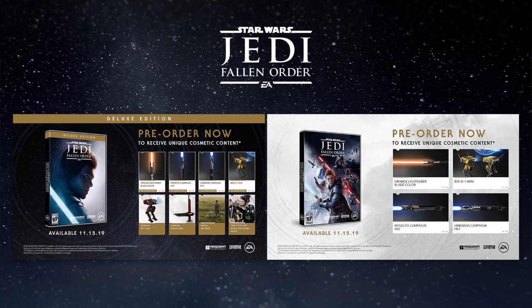The Deluxe Edition comes with an orange lightsaber blade color, a Maegito campaign hilt, an Umbaran campaign hilt, the BD1 skin that makes him look like a bumblebee, a Crimson BD1 skin, a Crimson Mantis skin, the digital art book, the director's cut behind-the-scenes videos, along with the Deluxe Edition of the game.